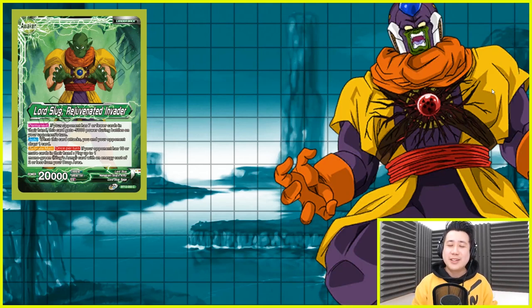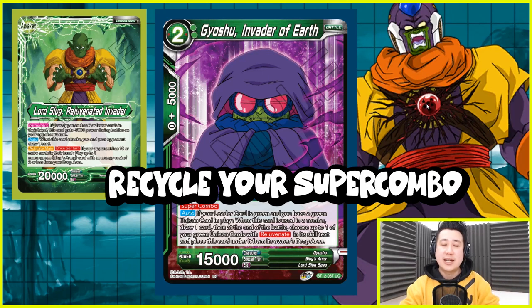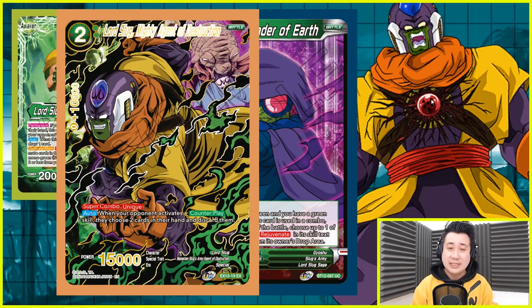Let's take a look at the activate main options once per turn. Your first one is your Super Combo — yes, this deck can recycle Super Combo. Your first Super Combo is 0 plus 5k, and with a unison card you get to draw a card. If your opponent has 10 or more cards, you can always use it and bring it back. But take note that you are always kind of defending at 20k and swinging at always 20k, so that 5k kind of makes you balanced. But we are also playing Lord Slug, Mighty Agent of Destruction. How good is this card? It is really good.